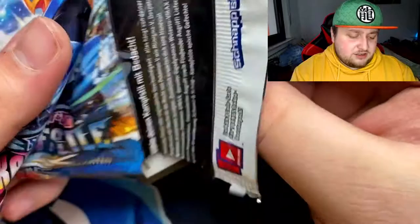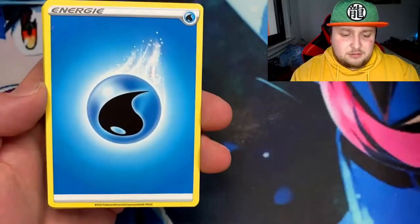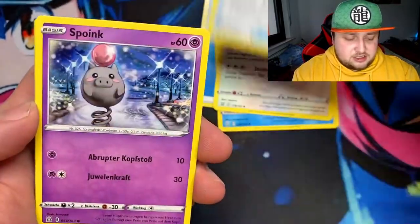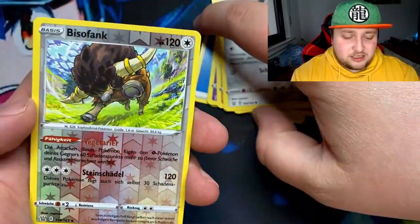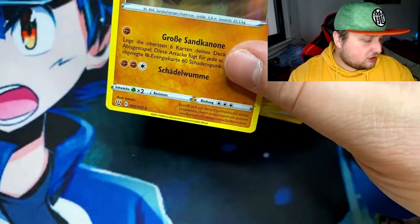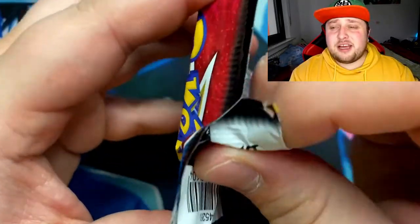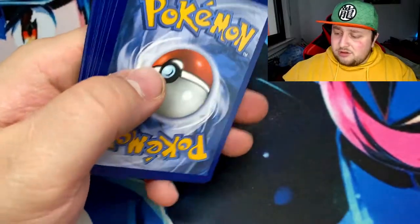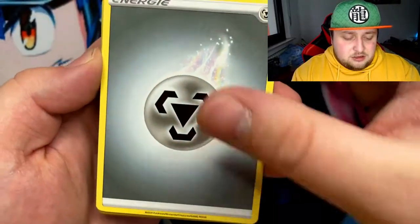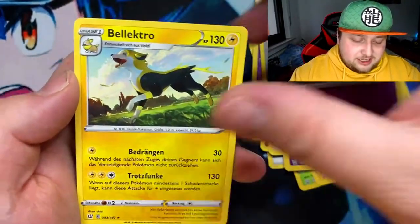Let's see if Team Blastoise's collection is going to give us something. Here's another code for the Battle Styles pack — be sure to redeem those. Got Water Energy, a Grookey, Spoink... I always forget the names when I'm opening another language. Got the Cobra in Hollow. Next pack — last pack of the Blastoise collection. Can we pull something? Got Metal Energy, a Spoink, and Galarian Zigzagoon to finish it off. Nothing there, guys — that was a bummer.